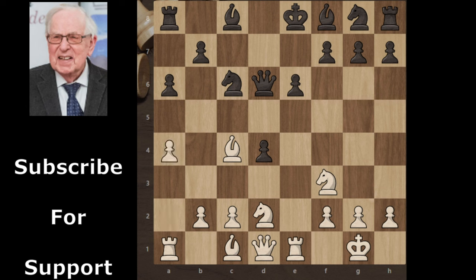Black plays a6 to prevent bishop b5, and the next threat is b5. White continues with a4 to prevent this threat. In this position, if black continues with b5, then a takes b5 and this pawn is pinned. If black captures that pawn to create pressure on the bishop, then rook takes rook, and after b takes bishop, black will lose his bishop and rook and be down in material. So after a4, black continues with queen c7, knight e4, bishop d7.